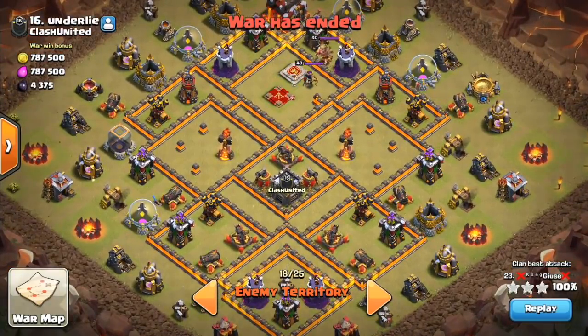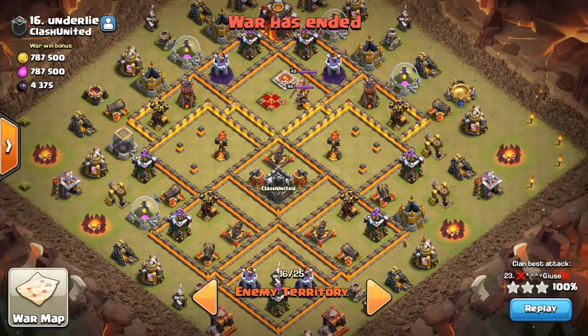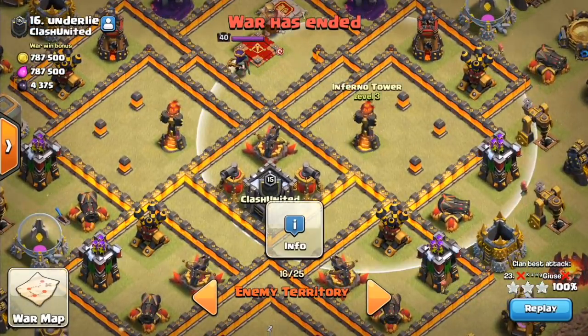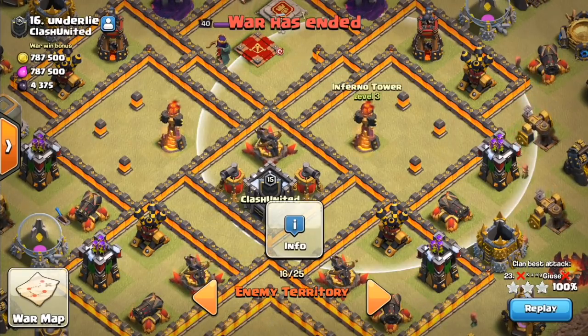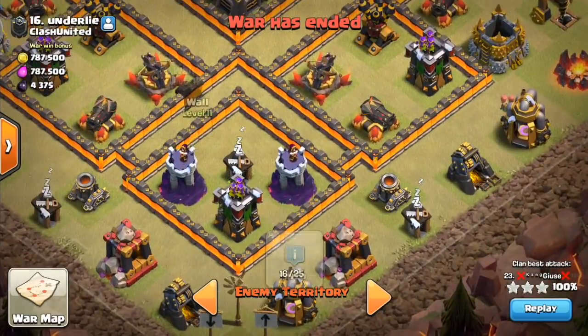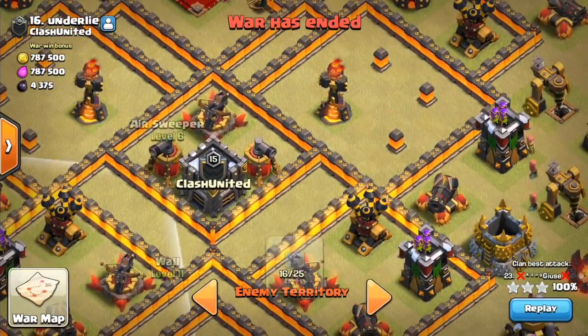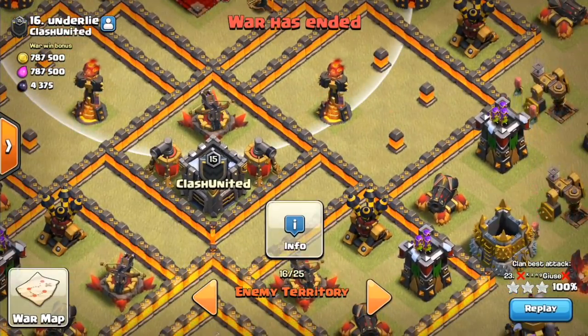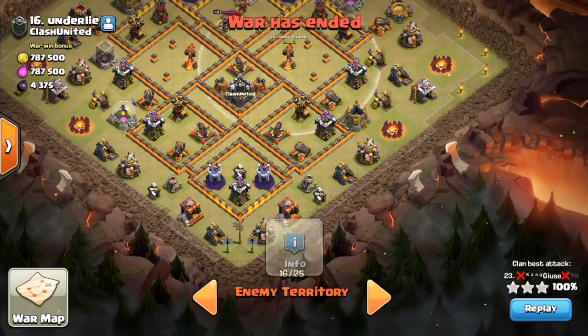Taking a look at this Town Hall 10 base — right away a few things should pop out. One thing I always notice is inferno towers and how far they are from walls. The core of the base has both infernos within one tile, meaning a bowler inside the core can target these infernos. If you send the wall wrecker down here with some tanking it can get to the core, drop, rage, heal — you can probably get the queen and two inferno towers from a kill squad entry at that angle.